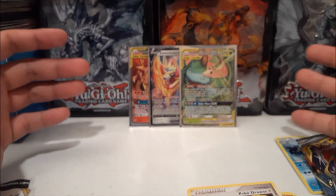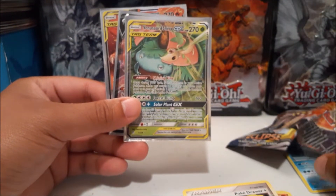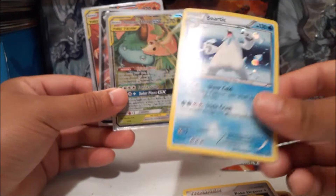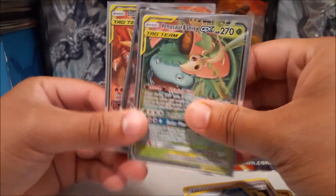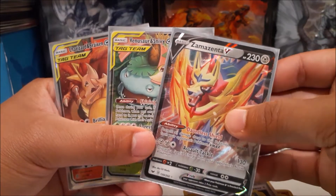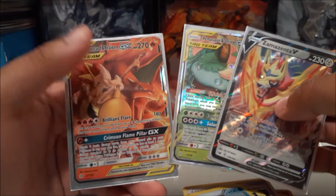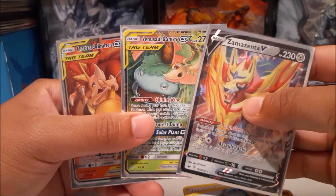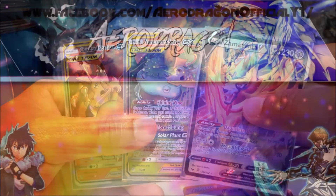So to recap — I got lucky and got one of the boxes with an older pack in it. We also got bonuses like a random foil card, coins, a code card, and booster packs that turned out really good. We pulled Zamazenta V, Venusaur and Snivy, and Charizard and Braixen. If you guys enjoyed this opening, please leave a like, share, and subscribe. This is Aero Dragon signing out.